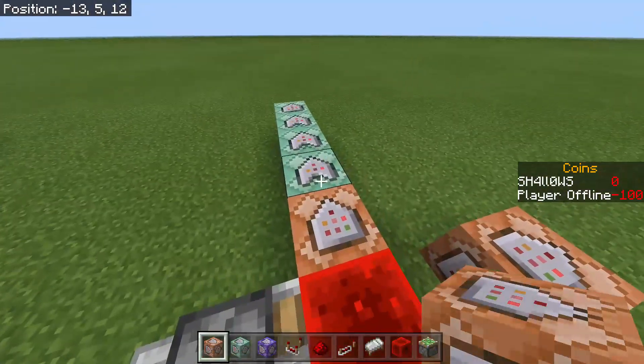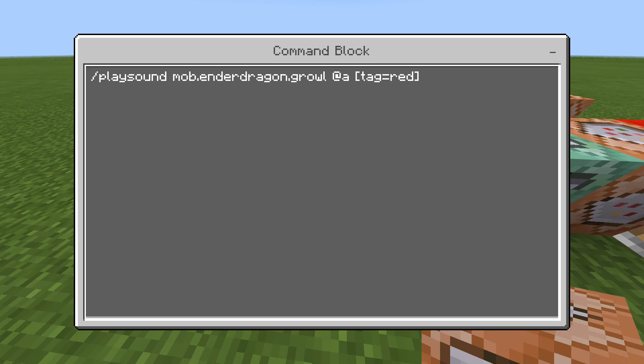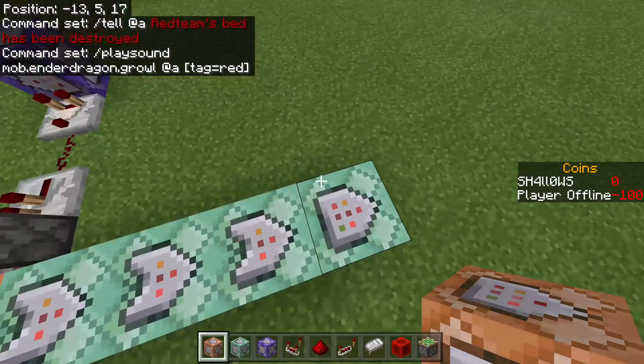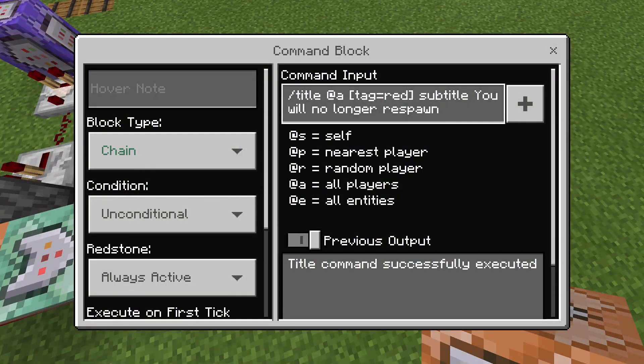This third chain command block is going to play the ender dragon growl. You just need to type: slash playsound mob dot ender dragon dot growl at a tag equals red — the tag equals red is in brackets. Same settings as everything else.